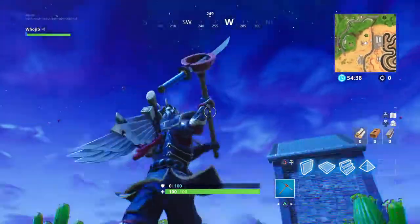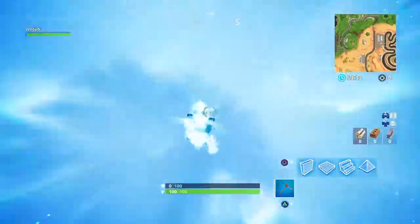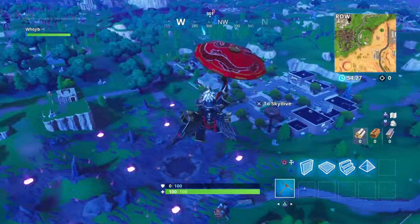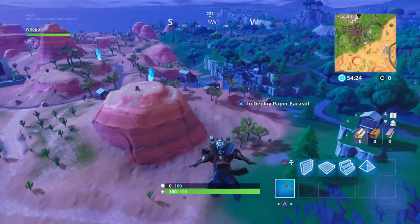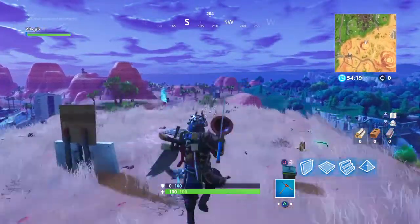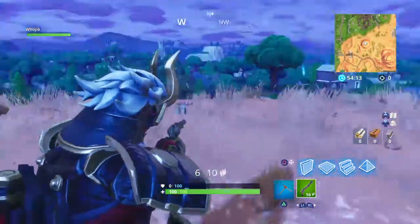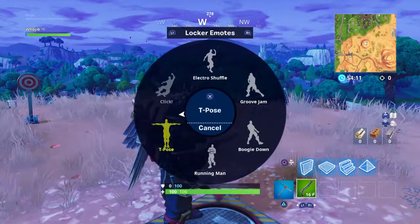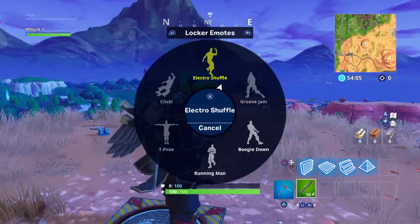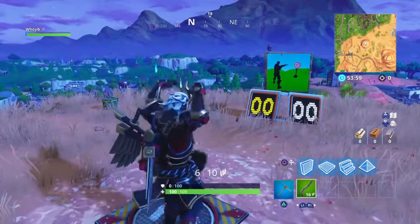So I definitely dig this skin, and it's a good back bling too. The worst part of this set might be the back bling just because the pickaxe and glider are so strong — how do you get better than that? But there's nothing bad in this set — it's just a good set overall. This hat looks like fire and you can pretty much see the face. Let's see what it looks like with emotes. T-pose and click — you can kinda see the face on this one.